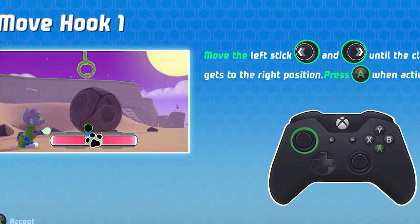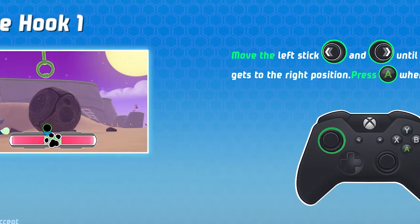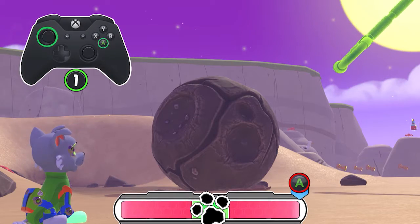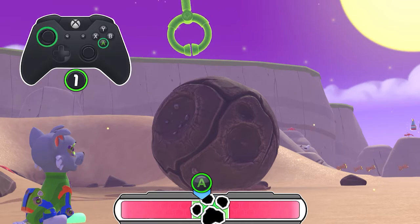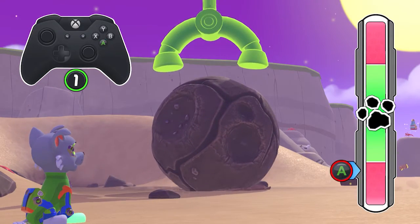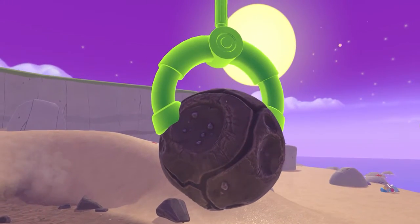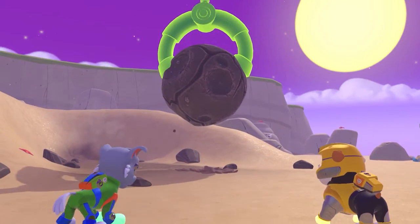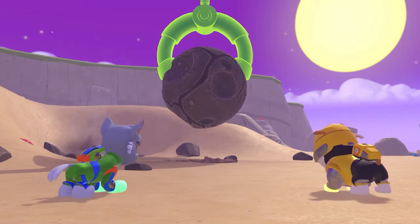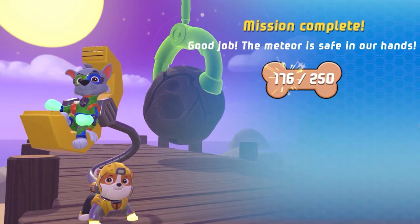Move the hook! Move the left stick left and right until the claw gets to the right position, then press the button. Mission complete — good job! The meteor is safe in our hands.